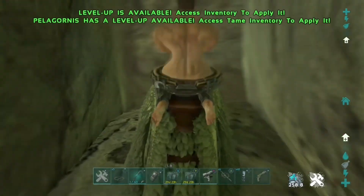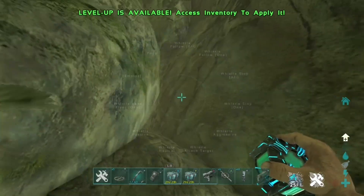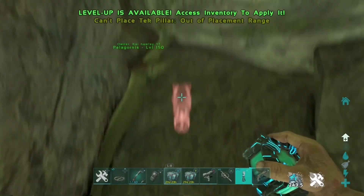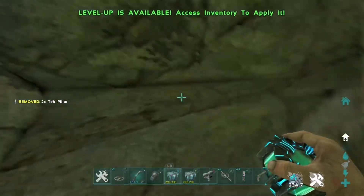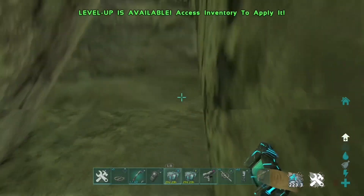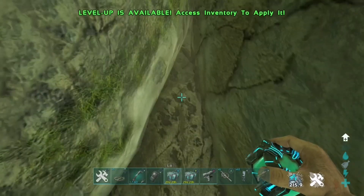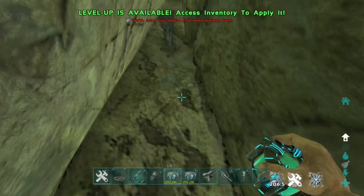It should lead you to a bigger opening down here. You can fully build here — I'm just putting pillars down for now since I don't have foundations on me, but I'll spawn some in a minute. You can put foundations, pillars, or anything you want down there. There are actually two entrances: one you can crouch through, and the other you need a Pelagornis to get through, giving you double defenses for your turrets.